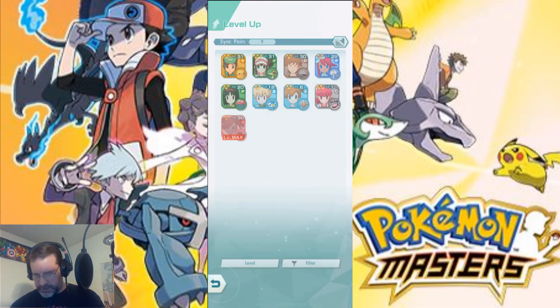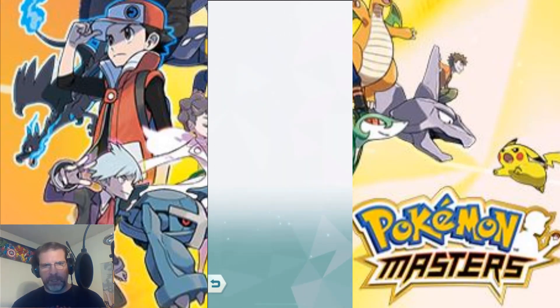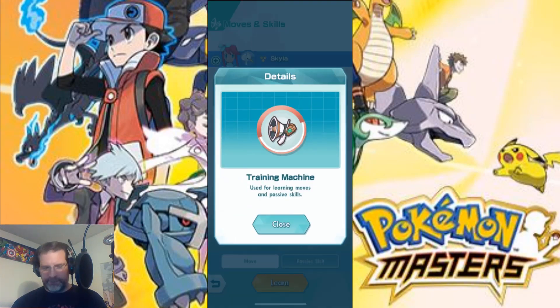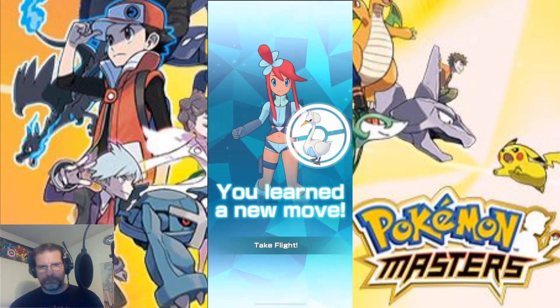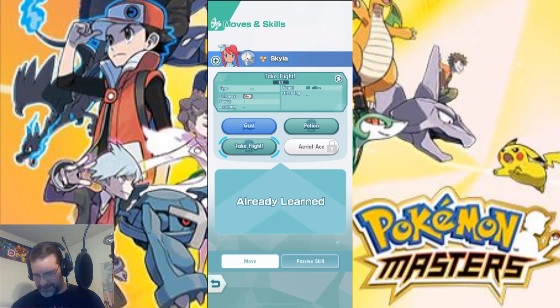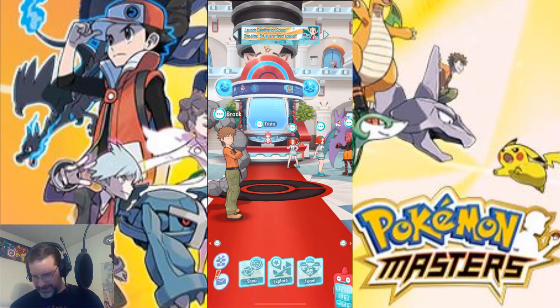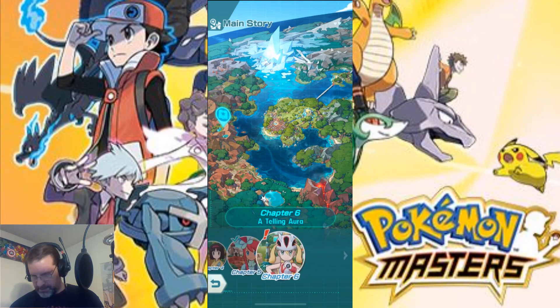One thing I need to do is unlock moves and skills — this allows you to unlock additional abilities for your characters. Seeing how I just got Skyla, I want to unlock her third ability, Take Flight. I do have enough — this is the material you'll need, training machines. I need five, I've got 34, so I'm good. So I'm going to go ahead and unlock that for her. And that's it — I'm ready to go into battle. We are moving up in the storyline here.